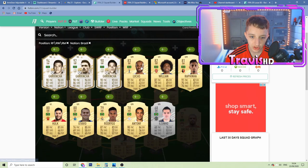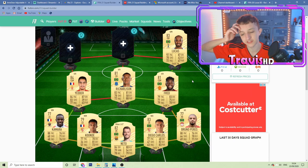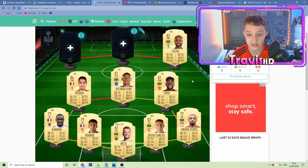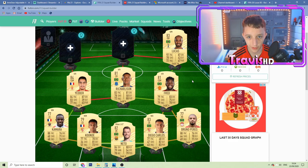Coming in at right CAM, we do have the one and only Lucas. He's probably one of the most used cards in FIFA 20. Five-star weak foot. Right CAM, he's going to cut in and cause all sorts of damage. He's rapid as well — you're not catching Lucas on that wing.